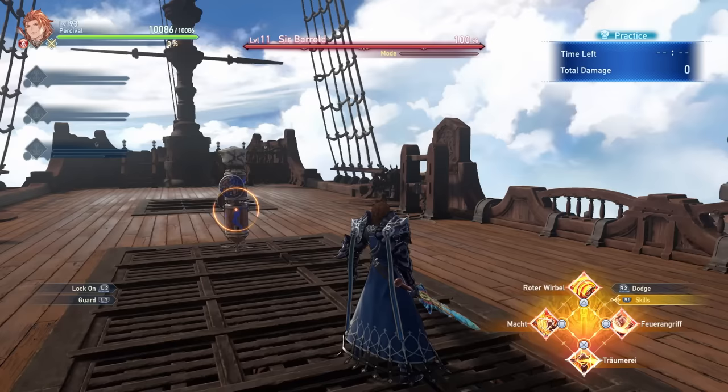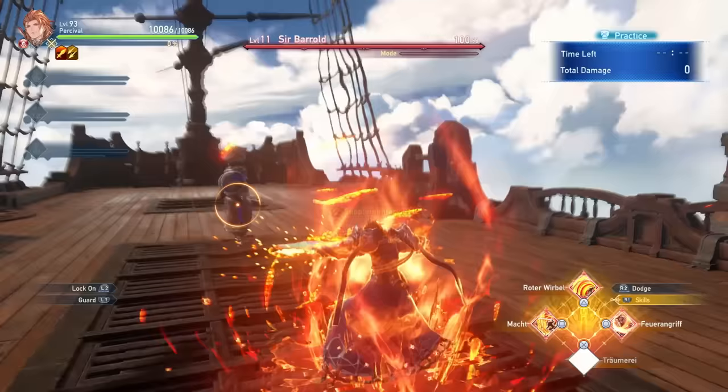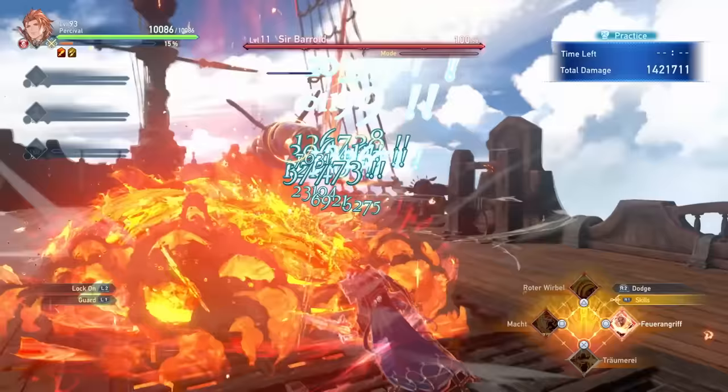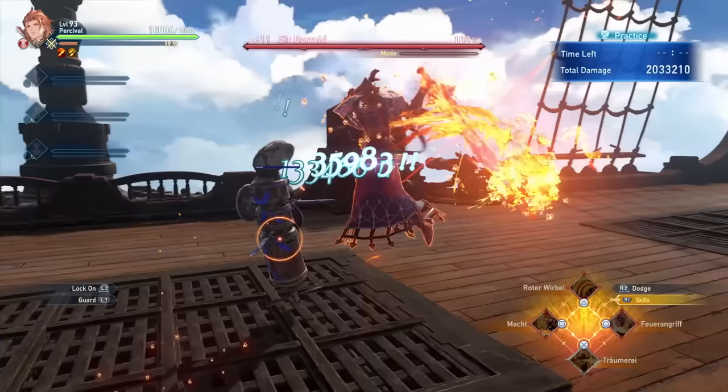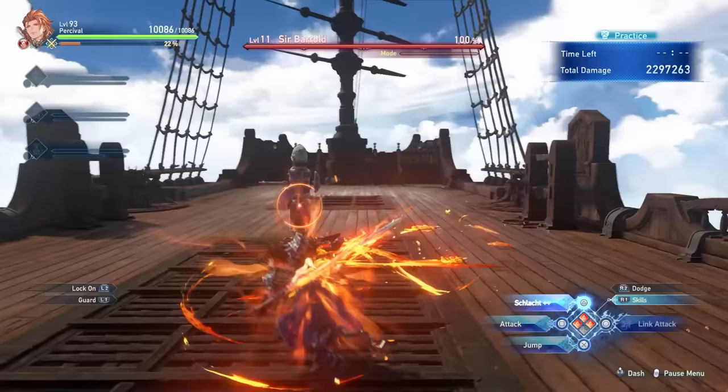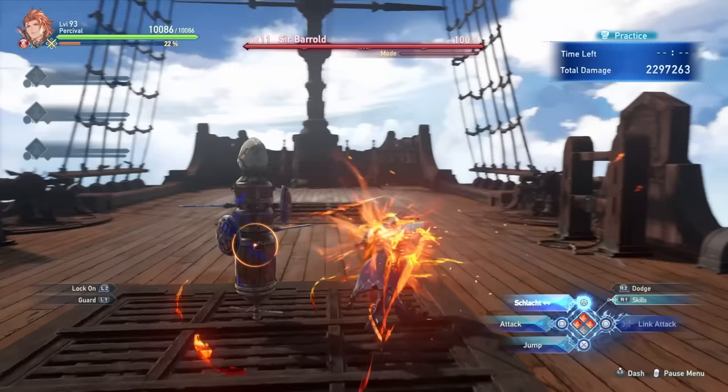Your ideal combo is going to look something like this: you activate the buff at full HP, use one skill, go for a big charged attack, use another skill, another charged attack, yet another skill, and a final charged attack. As you saw, that was a ton of damage in a very short amount of time. It is also important to note that Percival can actually parry incoming attacks with his charged attack, and that is going to be a key component of dealing good damage with Percival.